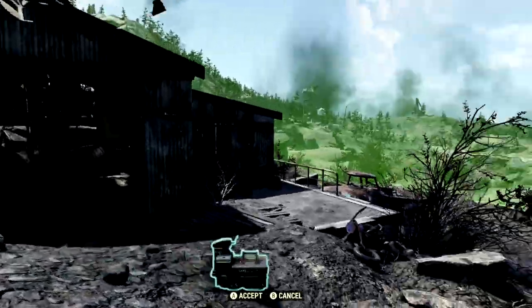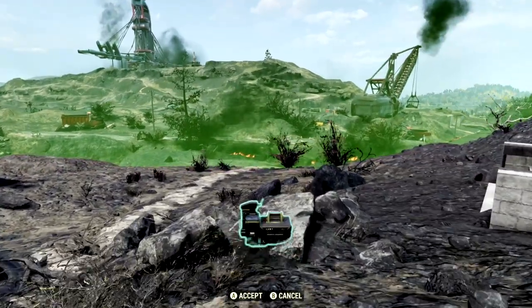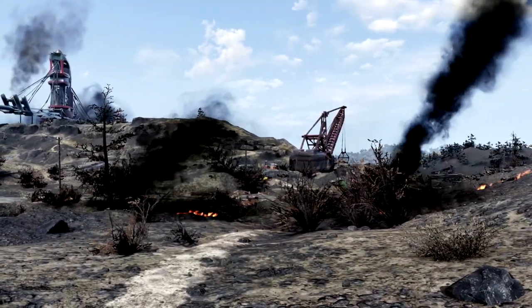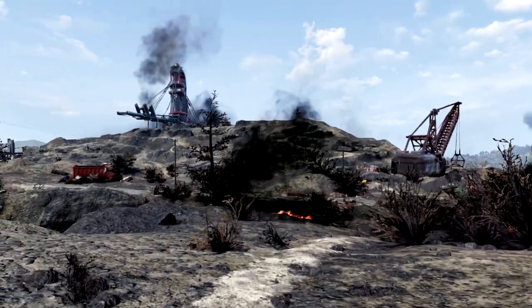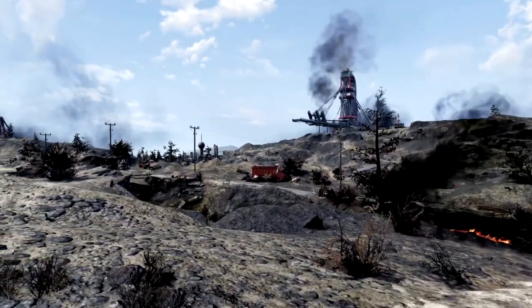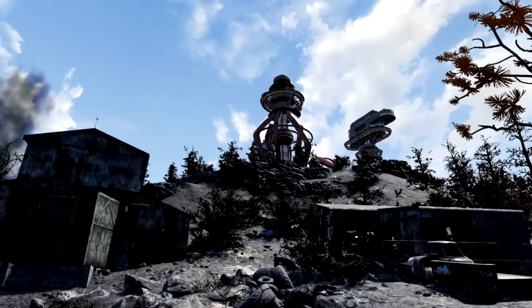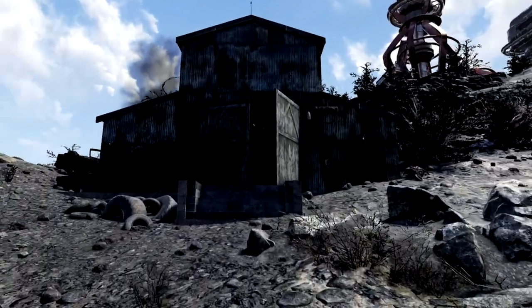Place your camp right here in the middle of them and bada beam, bada boom — they are both your structures. Even better than that, we have magnificent views of the Ash Heap region. This looks absolutely amazing; this right here reminds me of a straight-up wasteland. Then behind our house, we have the beautiful views — that is absolutely amazing.